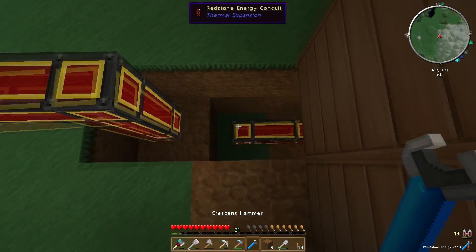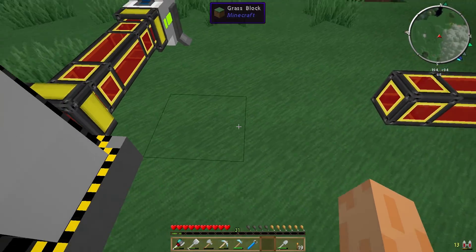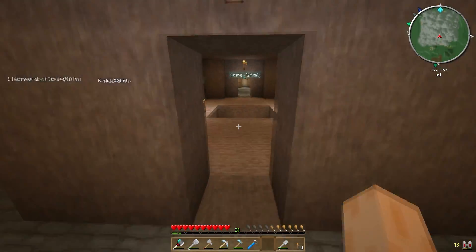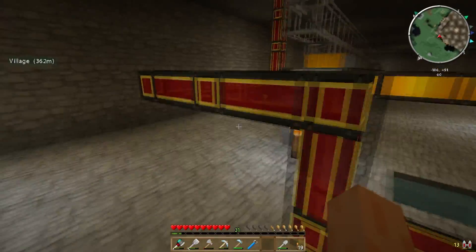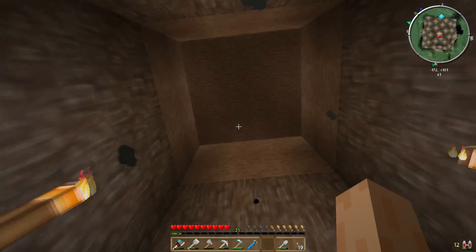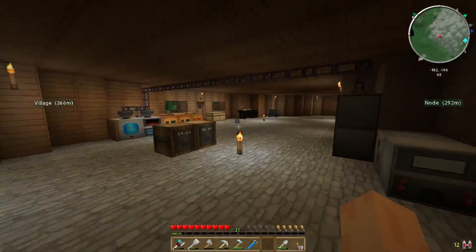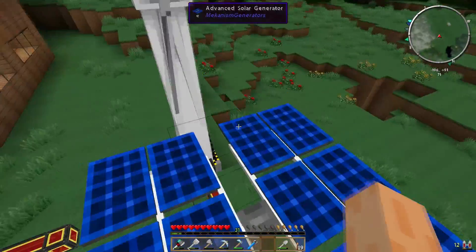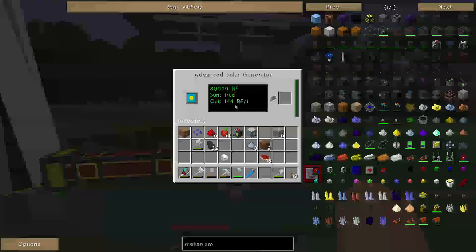I might have some extra downstairs that are currently hooked up to my Mekanism machines that I don't need right now. I'm not sure this is the most efficient way of hooking this up, but apparently I'm a little bit short on redstone energy conduit. I'll probably hook that up off camera. At least we made the machines — I've made a couple of Mekanism machines, and I like the fact that it's a massive wind turbine and a massive solar panel. They're actually reasonably cheap to make — the wind turbine outputs 115 redstone flux per tick and the solar panel outputs 144 redstone flux per tick.